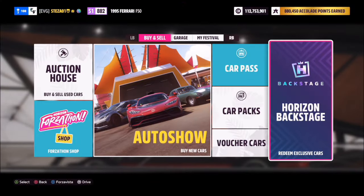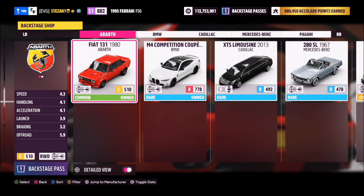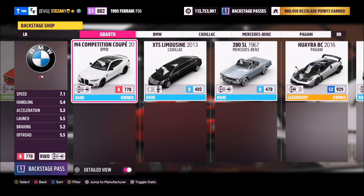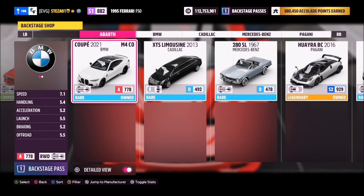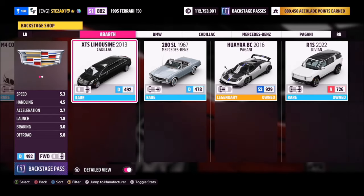Heading back into the main menu, these are the options you can pick for cars. These will change each week. A great thing about this is it tells you which cars you already own, so you won't accidentally buy a duplicate. As you can see here, there are two I don't own — the Limousine and the 280 SL Mercedes.